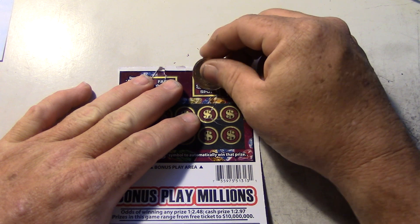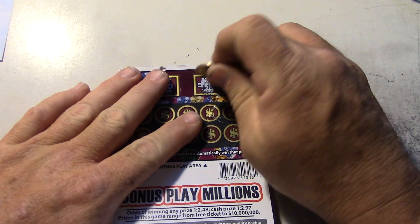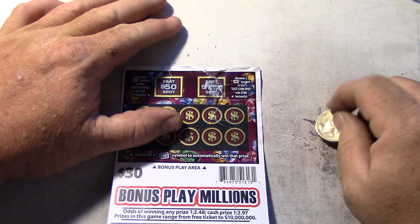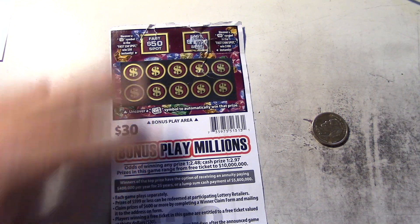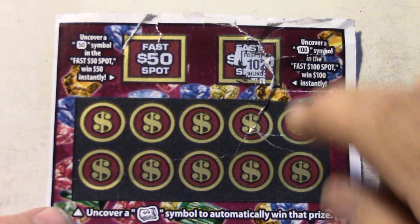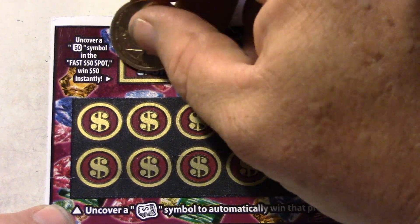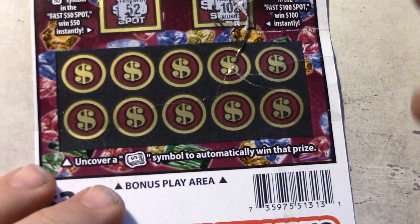Let's find out what's under here. I can't tell if it's a $101 or not, or a $100. Let me see this — it's a $102, so that one's not a $100. Now let's try the $50. I'll come in a little tighter on this. This is $102 right there, so that's not a win. And this is a fast $50 — let's see if we get $50 on this one. $52. Okay.